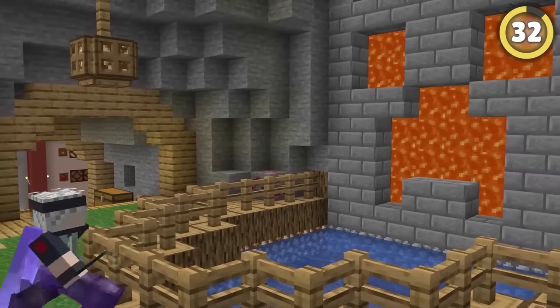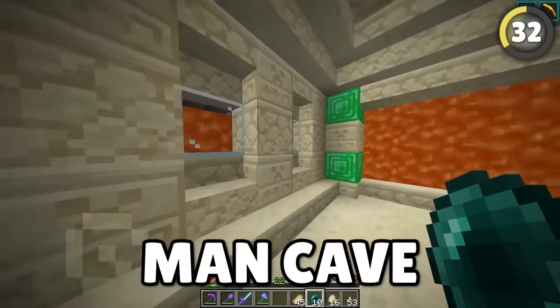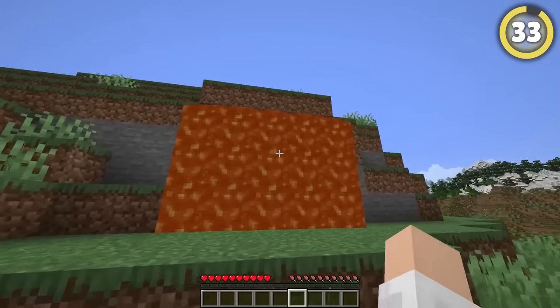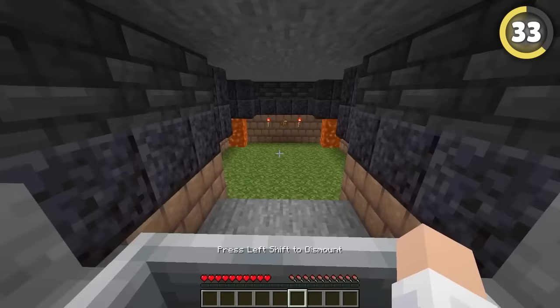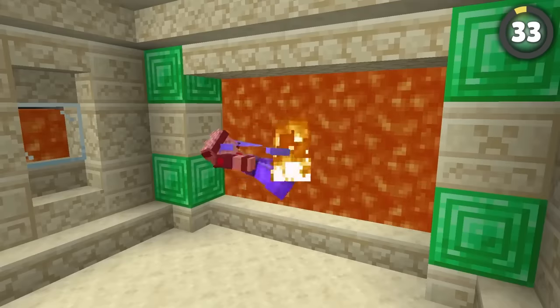You can use a lava curtain to make a hidden entrance using Etho's idea. Instead of ender pearls, try placing a minecart behind the lava. It will stay hidden and allow you to hop through easily, and it's not so painful.